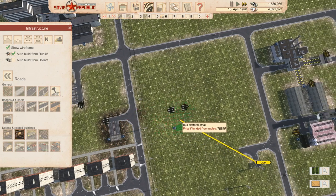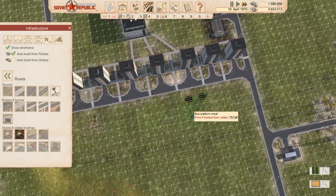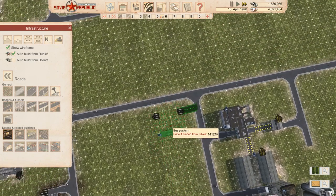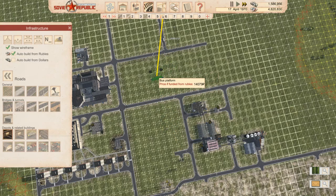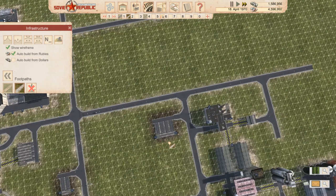That's getting power. We're going to have to separate this line somewhere to get power over to these - not maybe, definitely. We can maybe put a clothes factory over here as well. I think we'll put a bus station here and this will allow us to get workers there. The clothes factory, possibly even a food factory.